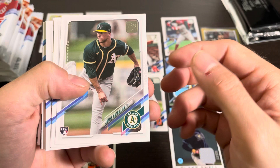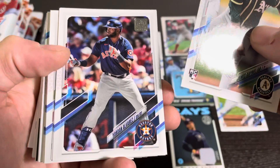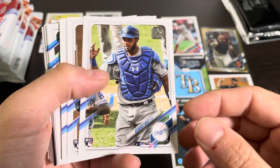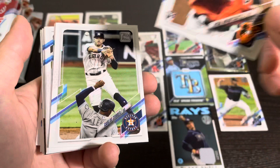We have a James Kaprielian — I don't know who that is. Yordan Alvarez coming back from knee surgery, hoping to bounce back. A David Peterson rookie — never heard of him. Anderson Tejada rookie. Keibert Ruiz — he's a pretty decent prospect for the Dodgers, I'll set that one off to the side.